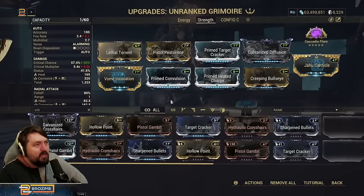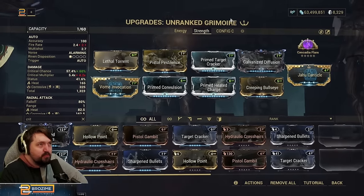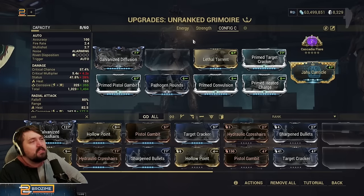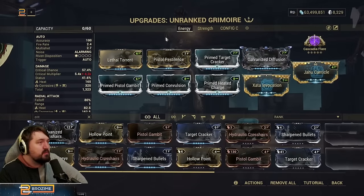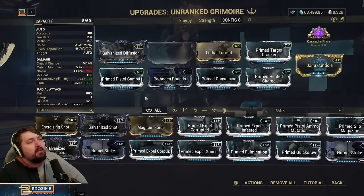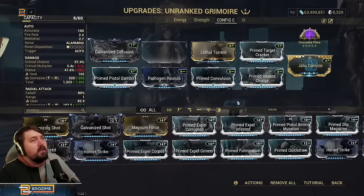There is one more option: just not using the Invocations at all. I haven't invested a seventh Forma in that build and see no reason to recommend it. If you put a V polarity in the open slot, the best thing to put there is a primed Expel mod, since banes are extremely strong. Beyond that, something like Hornet Strike is probably the play to get some upfront damage — useful if you're going for Deadhead instead of Flare.